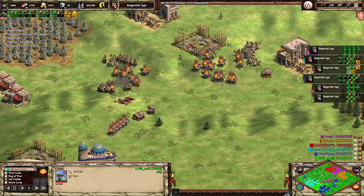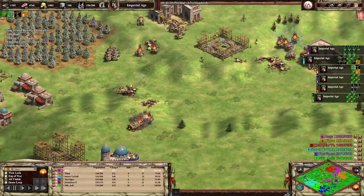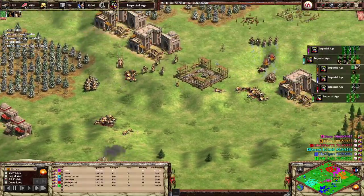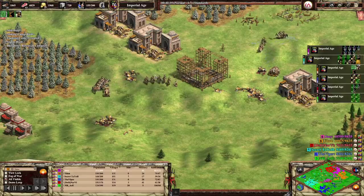Here comes Viper with his Camels — get the Cav Archers. There we go, baby! Big explosions! Fix that KD up nice and quick.